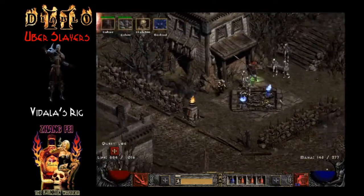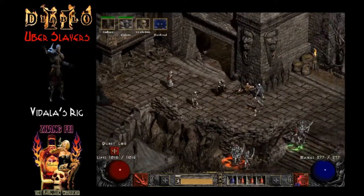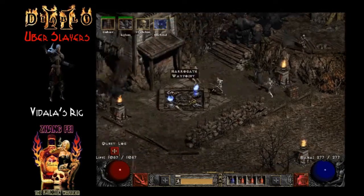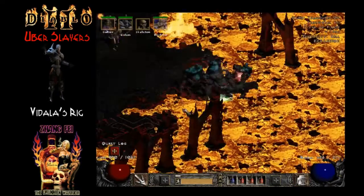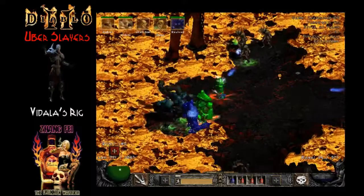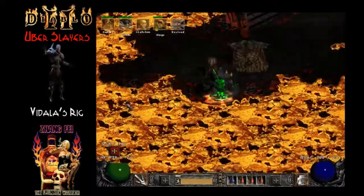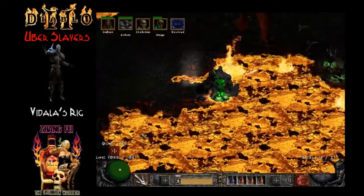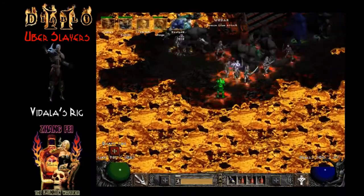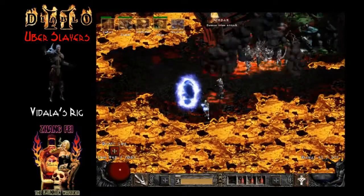While we get more revives, let me tell you about the gear. Obviously the Vidala's set, with pretty much an Um rune in every piece just for the extra resistance. We also have one of my favorite items — a Necromancer circlet with a lot of dexterity, 20% faster cast rate, and teleport charges. You saw me grab an Enigma out of the stash, but when looking for the Erdars we obviously can't use Enigma because Vidala's armor takes that slot, so I'm very thankful for this circlet. It certainly came in handy for this challenge.